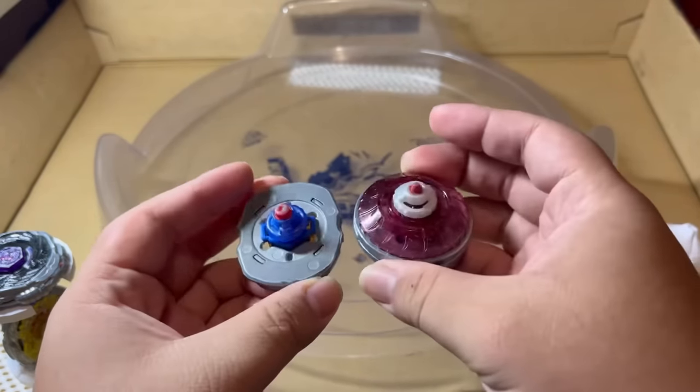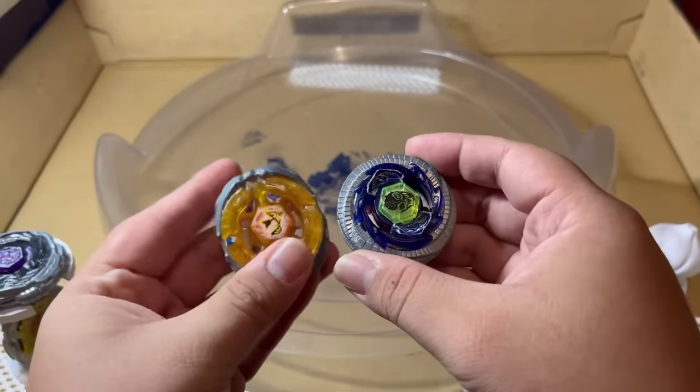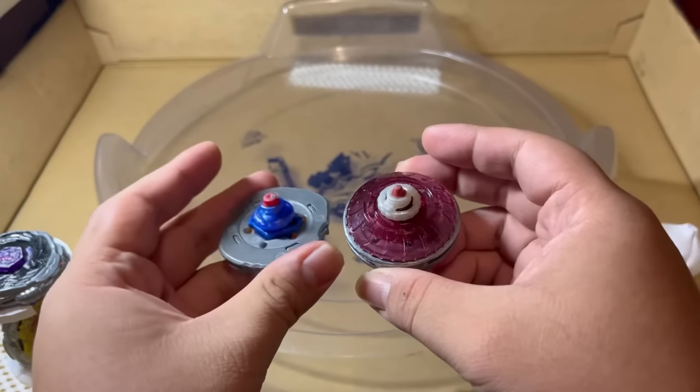Duo Uranus wins with a 1-3 scoreline, and honestly I'm not surprised. It is the ultimate defense type Beyblade, which means it's supposed to counter pretty much every attack type.